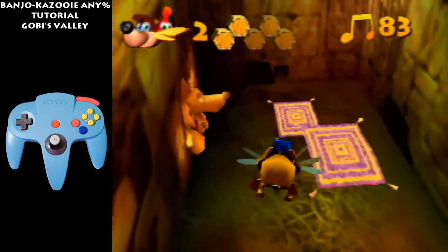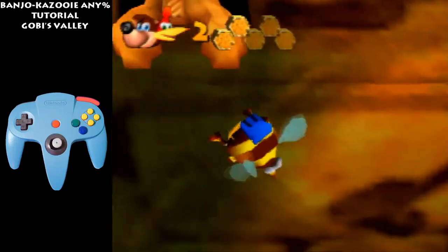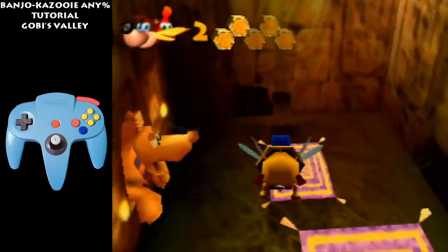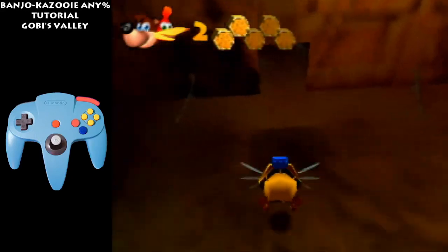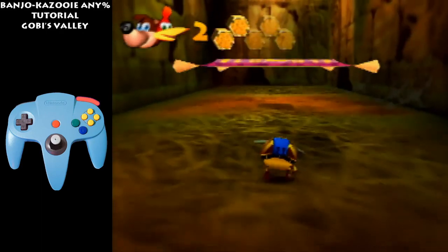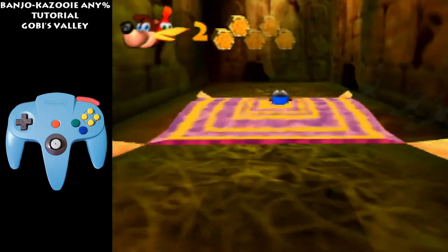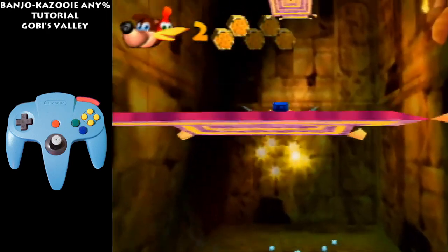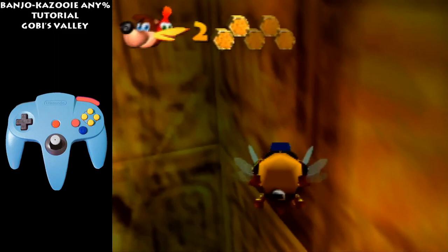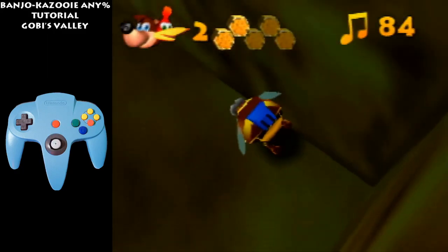If you jump too early then you'll get stuck on this carpet, so you'll have to press A a few more times and it's kinda hard. A nice little strat you can do to get this first note is just do a big jump under this carpet. Then figure out how to get the rest of the notes — I honestly don't know any other way. So yeah, you'll just have to learn how to do it, I'm sorry.